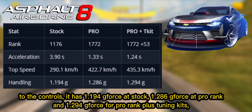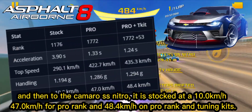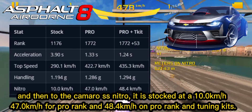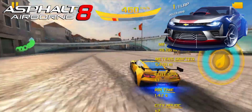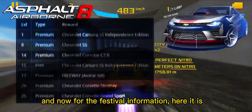For controls, it has 1.194 G-force at stock, 1.286 G-force at pro rank, and 1.294 G-force for pro rank plus tuning kits. Then for the Camaro SS nitro, it is stocked at 10.0 kilometers per hour, 47.0 kilometers per hour for pro rank, and 48.4 kilometers per hour on pro rank with tuning kits. And now for the festival information, here it is.